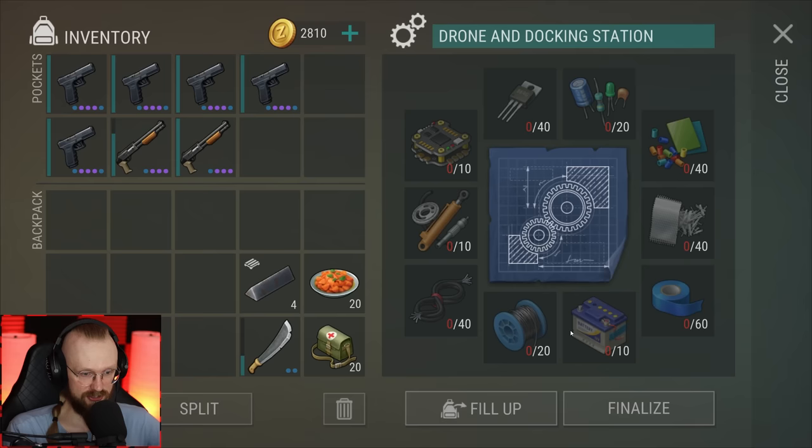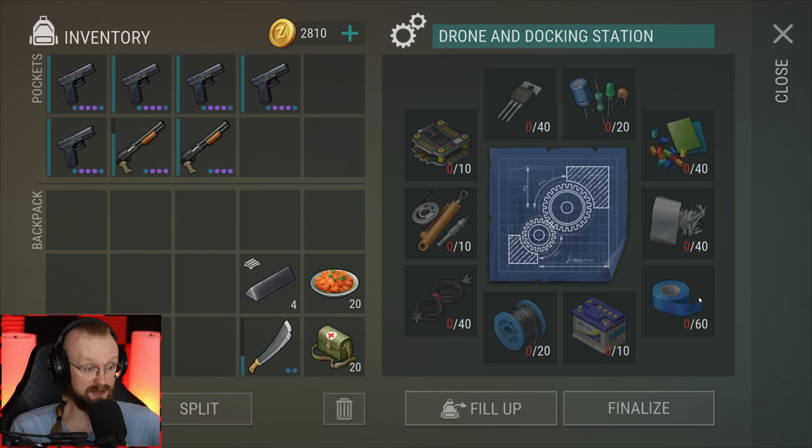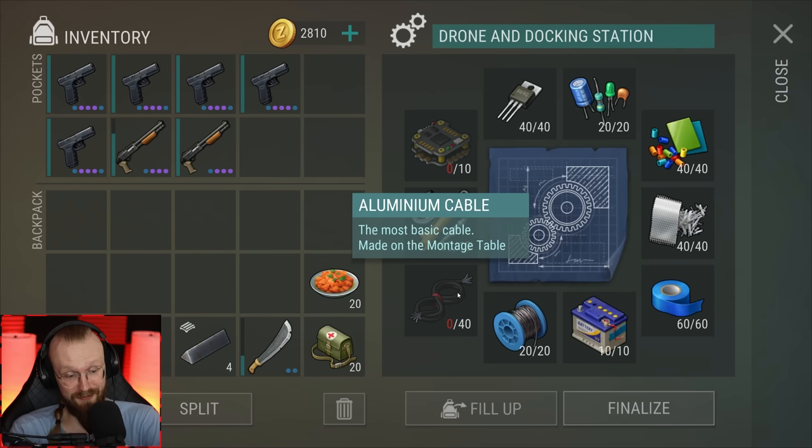Look at the things we need for it — we need 10 of these flight controllers, which can be found in the port laboratory. So we need to start clearing the laboratory. It looks like we've also got new resources at the laboratory. We won't even be able to go to the new location unless we build this drone and docking station, which is going to take us quite a while. I have almost all of the resources necessary. I only don't have 40 of these aluminum cables, which are pretty hard to get, and 10 flight controllers from the port laboratory.